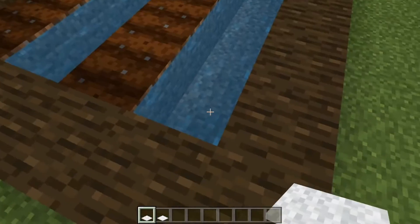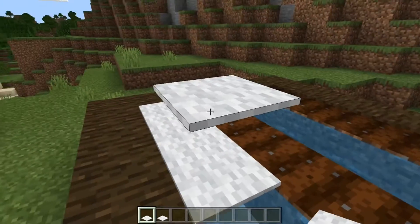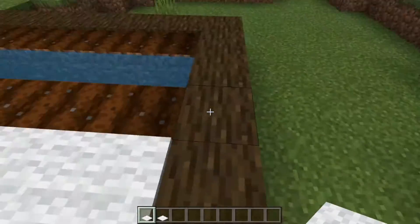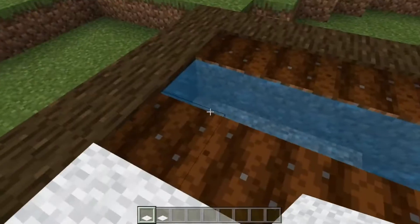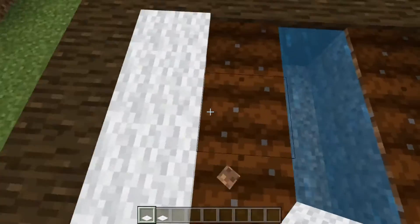Number nine: you can place carpet along the rows of water in your farm, and that will allow you to walk on top of it without risking ruining your crops. So now I can just walk on top of this carpet instead of having to risk breaking the plants.